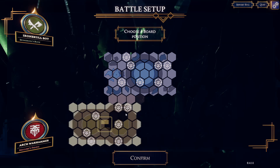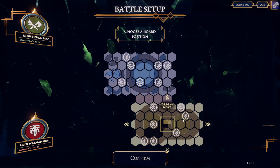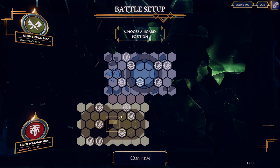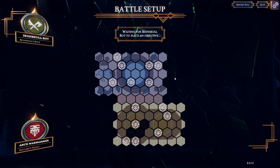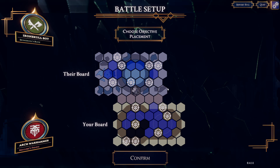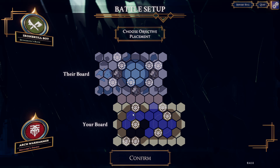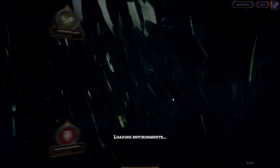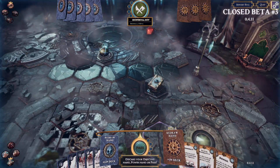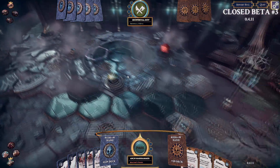Now we place objectives. They get to place the first one. I want to be fairly aggressive, so I'm going to plonk one down deep inside their board. Then I'm going to put one down there, one down there as well, and one final objective for five objectives total. Holding them doesn't necessarily do anything specifically — it's dependent upon your objective hand. It's pretty nice looking, and it's all deep on the enemy's side, which is fine because that's where I want to be regardless.